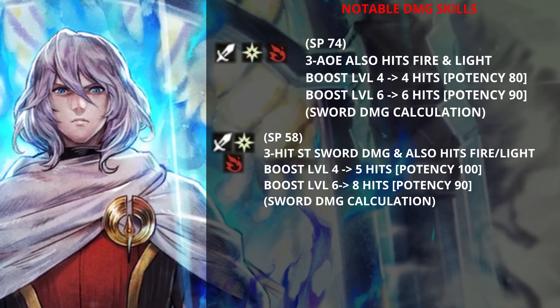The second ability has an SP cost of 58. It's a 3-hit single target sword damage attack that also hits fire and light. At boost level 4, it becomes 5 hits with a bounty of 100. At boost level 6, it becomes 8 hits with a bounty of 90. Again, sword damage calculation.